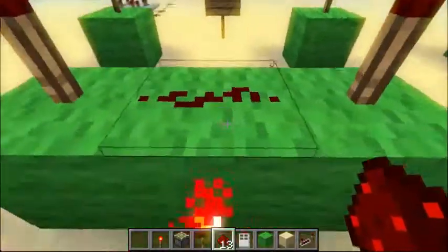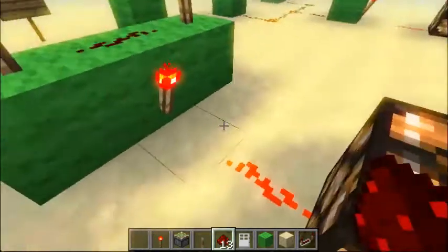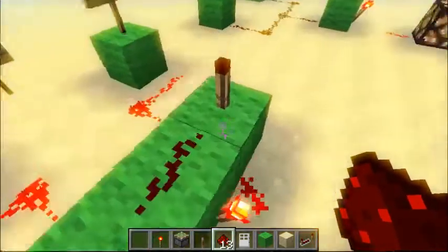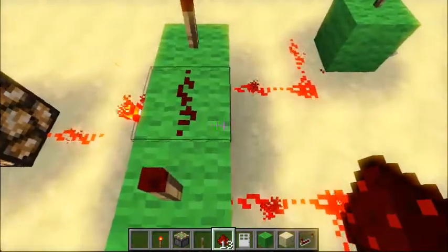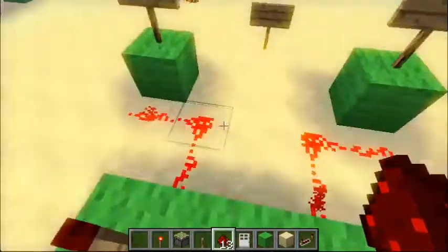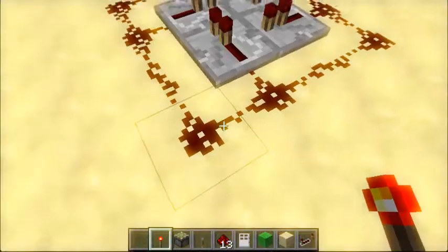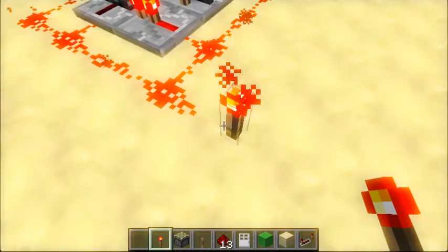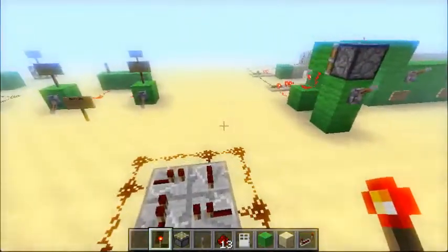That little piece of redstone when it's on is turning this off, and then here, that turns on — it's like a mini NOT gate, like a double NOT gate with two things. I tried to see if I could lock all of the repeaters at once, but you can't. And yeah, that was the light sensor.